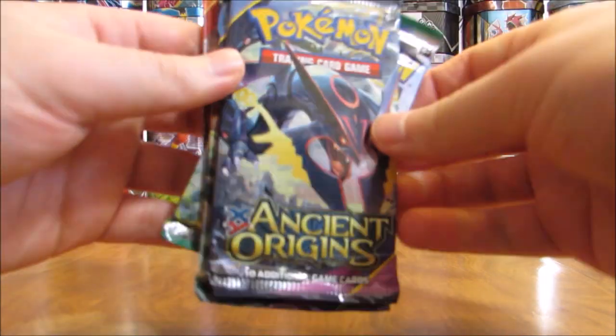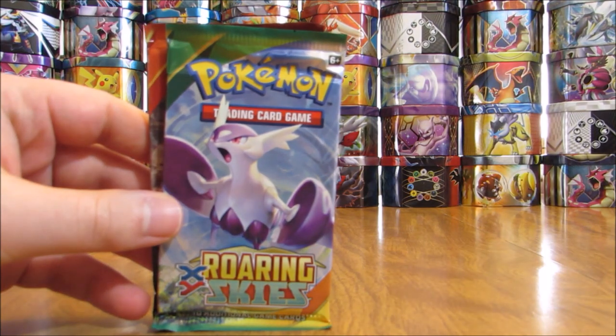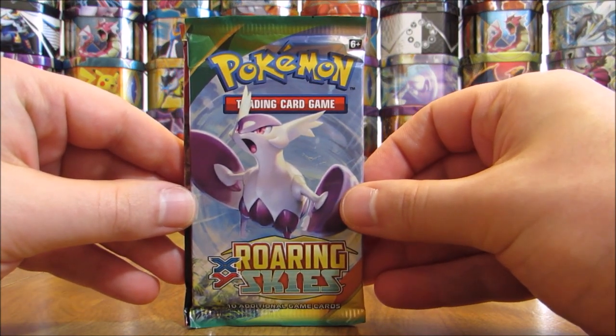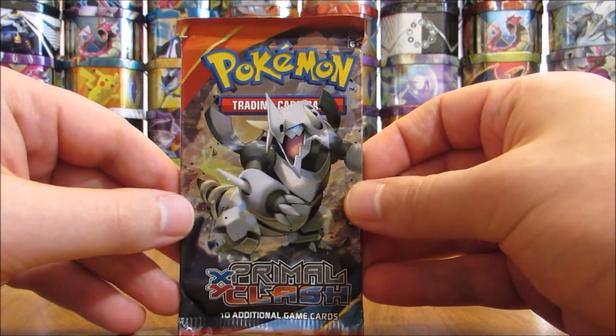It looks like there are two Ancient Origins packs. I'm a big fan of Ancient Origins — would love to pull one of those gold colored Mega EX full art cards. There's also a Roaring Skies and a Primal Clash. We'll open them in reverse order, starting with Primal Clash.